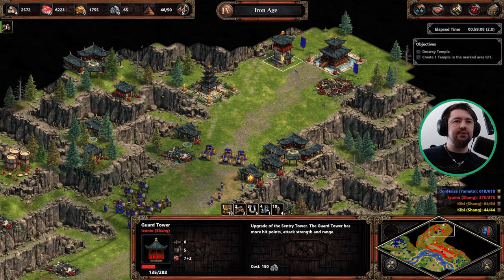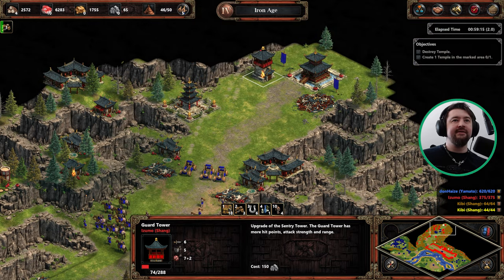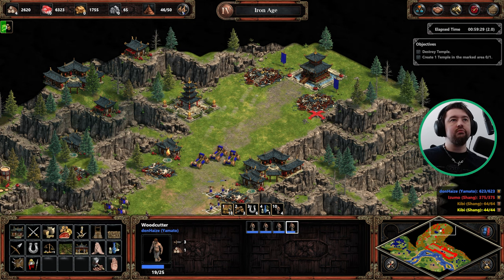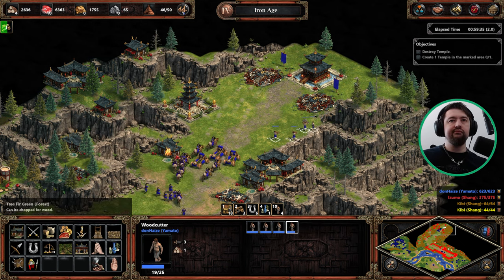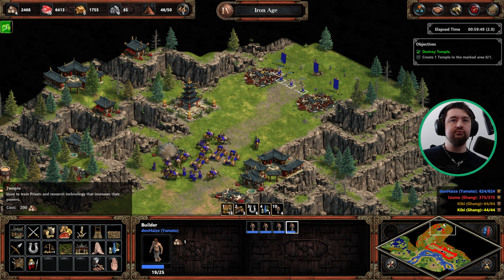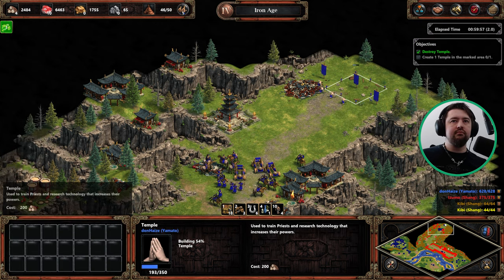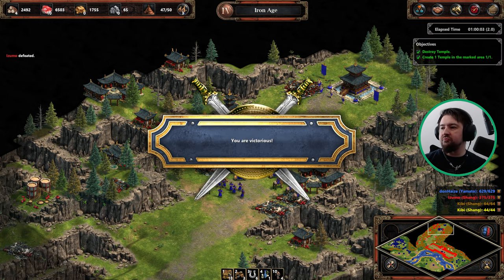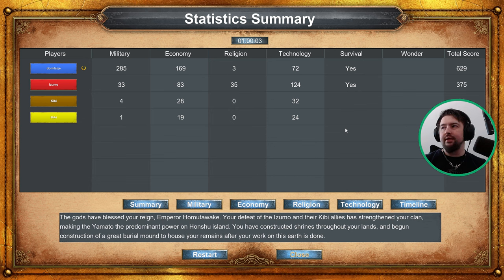That's pretty much all we need to do for this mission — take care of these two guard towers, protect the villagers, and get them to build a temple in the enemy's place. The enemy does still build priests out of here, so something to be mindful of. The gods have blessed your reign, Emperor Homutawake. Your defeat of the Izumo and their Kibi allies has strengthened your plan, making the Yamato the predominant power on Honshu island. You have constructed shrines throughout your lands and begun construction of a great burial mound.